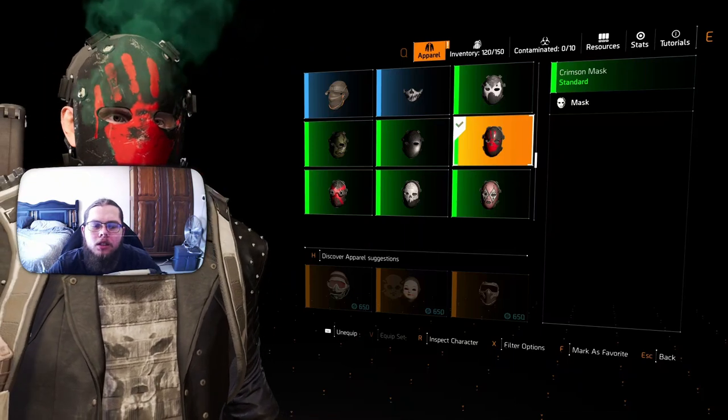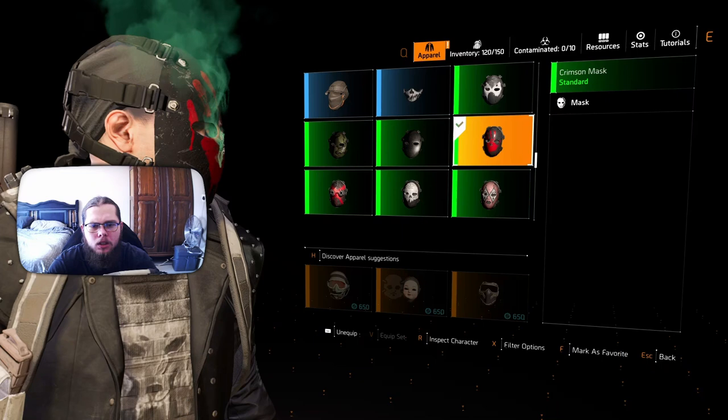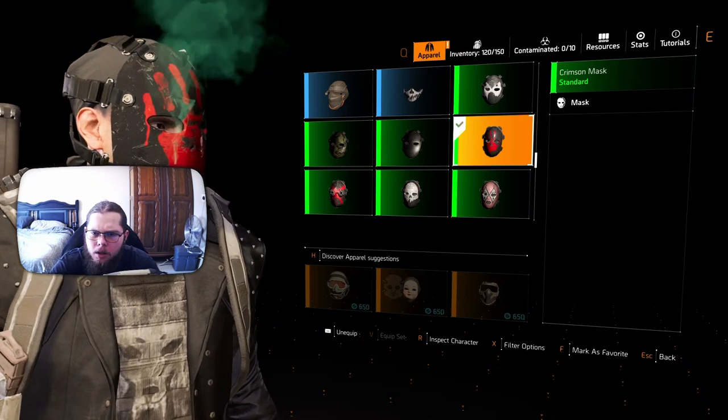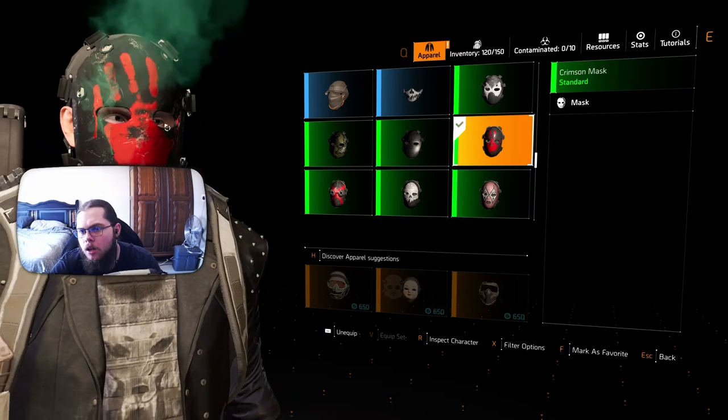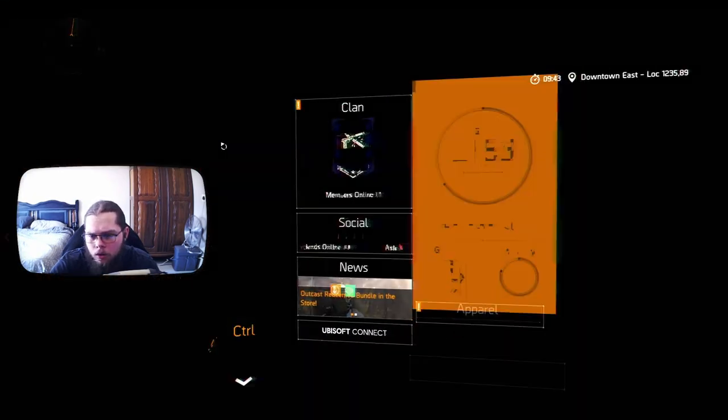Next up on the list is the Crimson Mask, which is just a nice paint handprint — assuming it's paint, it looks like paint. Just a plain mask with a paint handprint. In order to get it, you're going to want to fast travel to the District Union Arena.